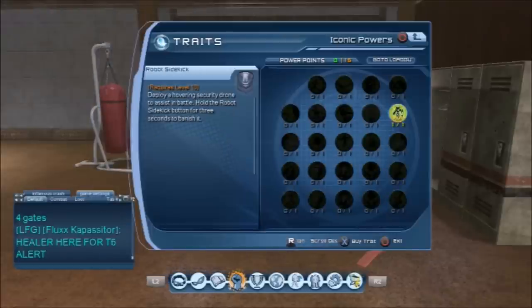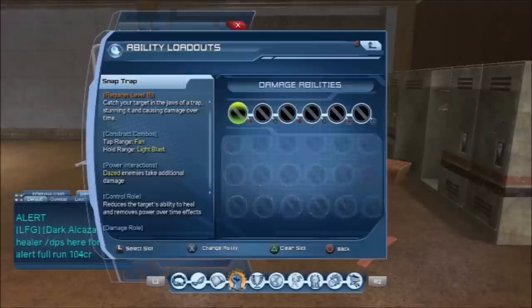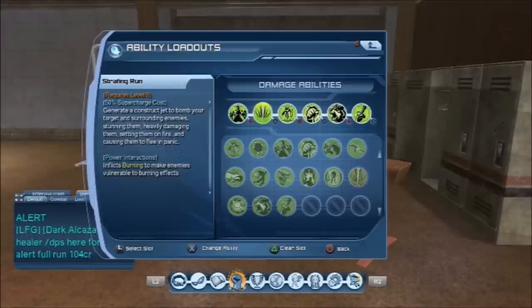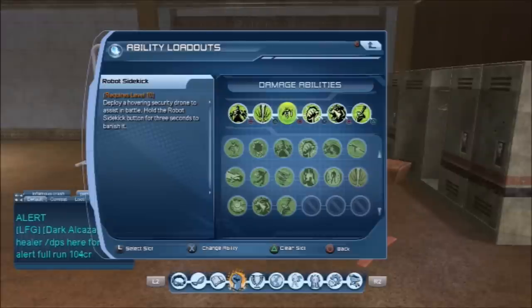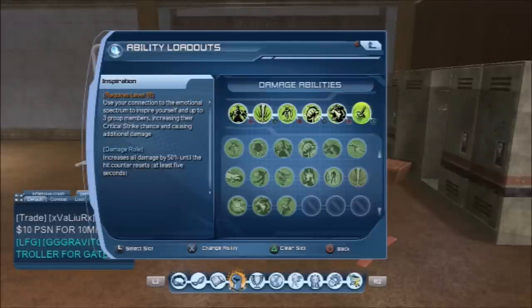Then you want to go into your iconic and get a robot sidekick. Now go into your loadout and get snap trap, trick and run, throw, my sidekick, light grasp, chompers, and inspiration.